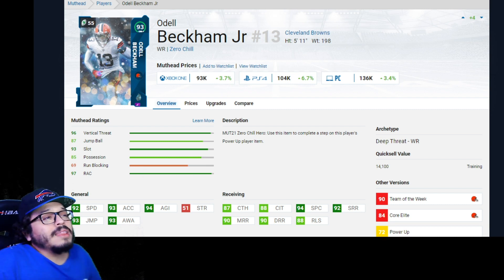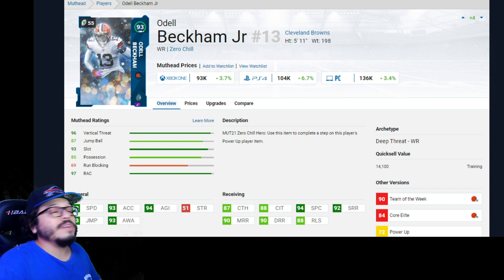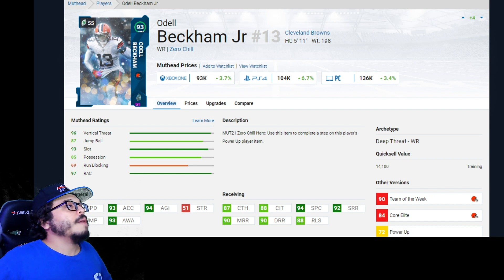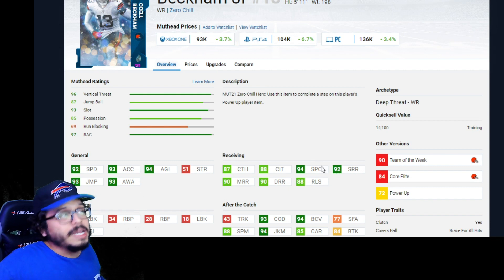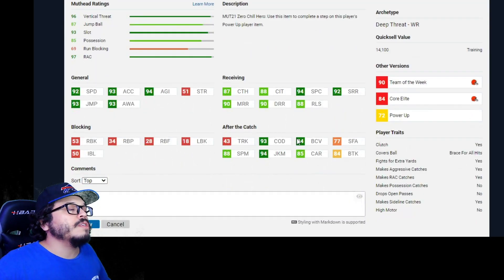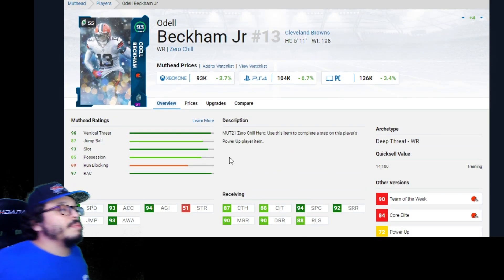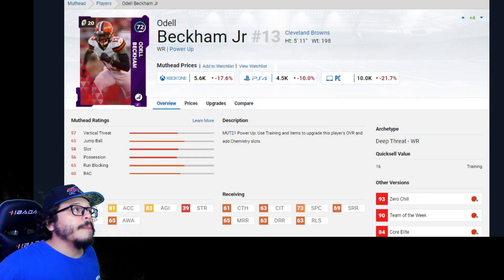Odell Beckham Jr. — I love this card. He's a deep threat archetype, which is admittedly not the best archetype, but he is fun as hell. As a Giants fan I have him as my number three receiver, sometimes switching with Tyreek Hill. 92 speed, 87 catch, medium, deep, and short route running all above 90, 94 spec catch, 93 COD, 94 juke move — he's made a lot of plays for me. His power-up is about 5K as well.